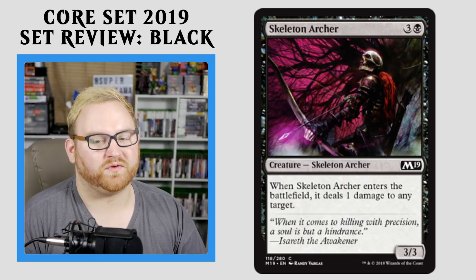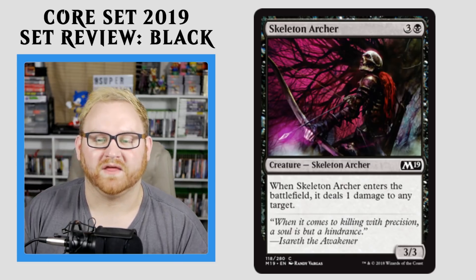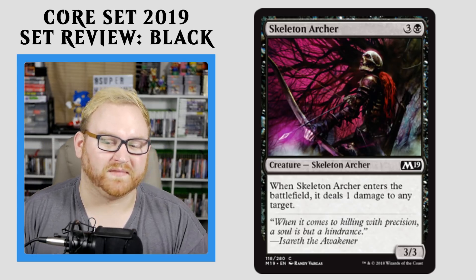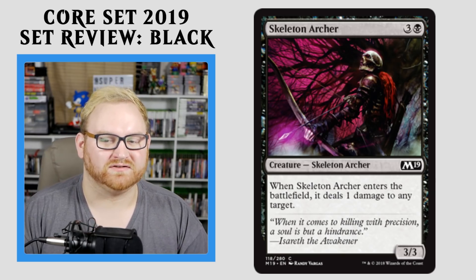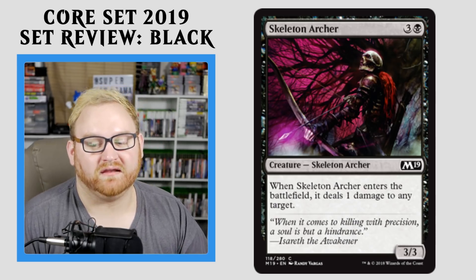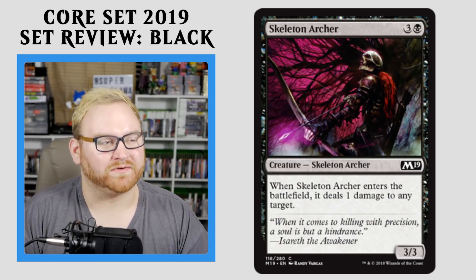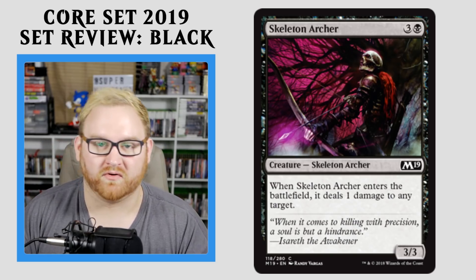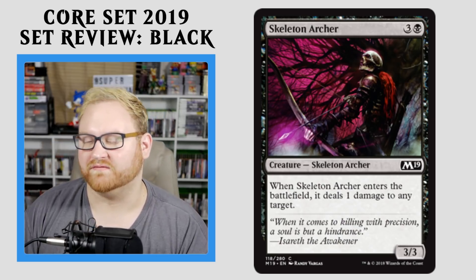Moving on here, we have Skeleton Archer — a 4-mana 3/3. Love the art on this card. When it enters the battlefield, it deals 1 damage to any target. Not great, not terrible. It can ping a mana producer or something like that. It can kill something on your opponent's side of the field like a Child of Night, something like that. A 4-mana 3/3 isn't terrible either — it could just be a card where you play it in main phase two after combat, your opponent has a creature that might die with one more point of damage, then you play the Archer and ping it to death. I think that's fine for that particular situation.